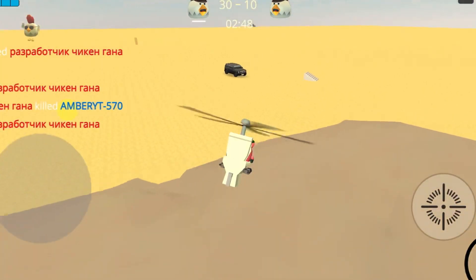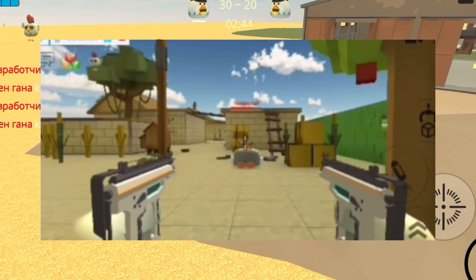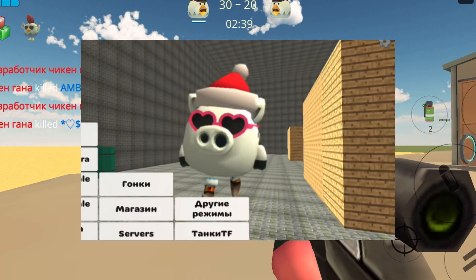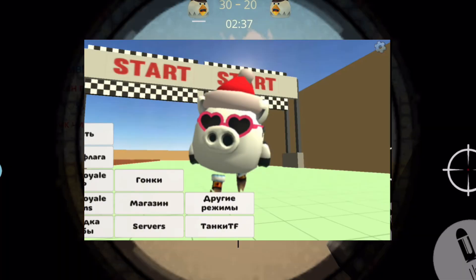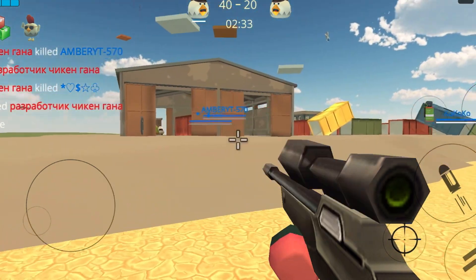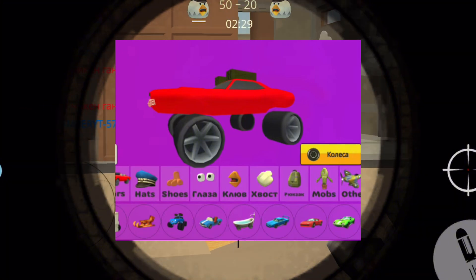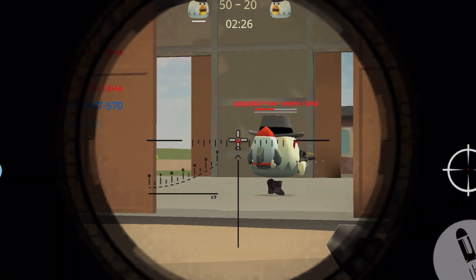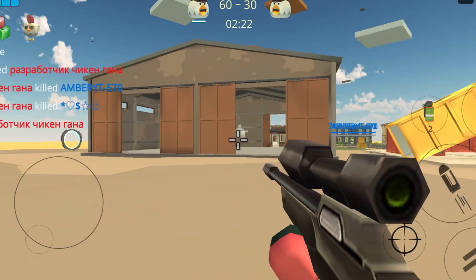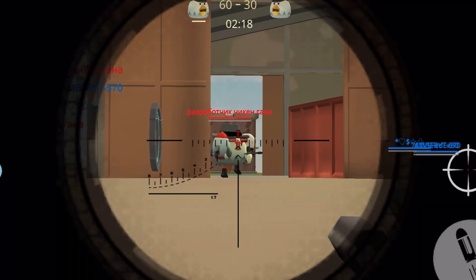A new animation of the death of a rooster in a team battle. The next concept is a car that is on one of the maps.